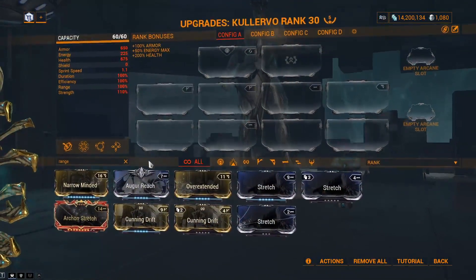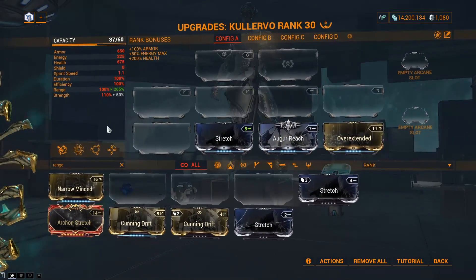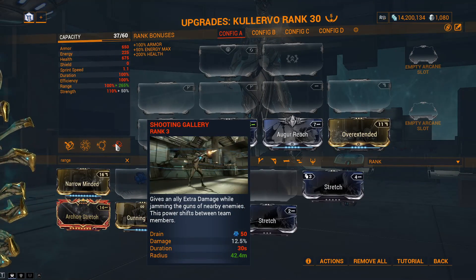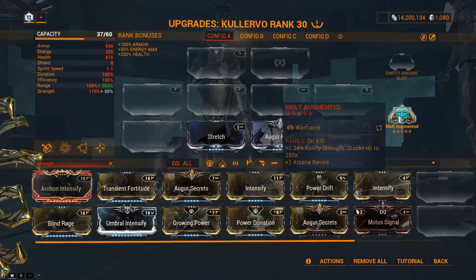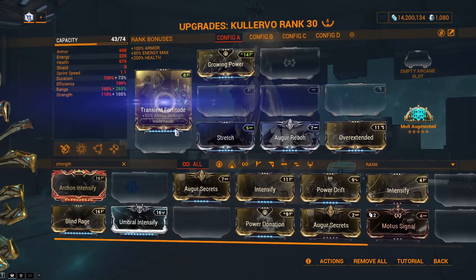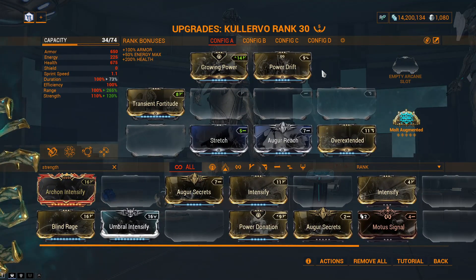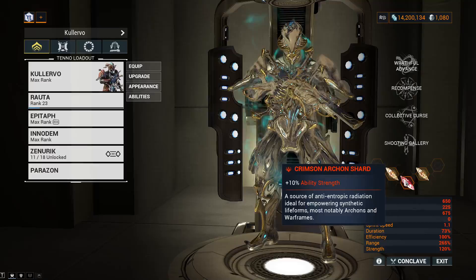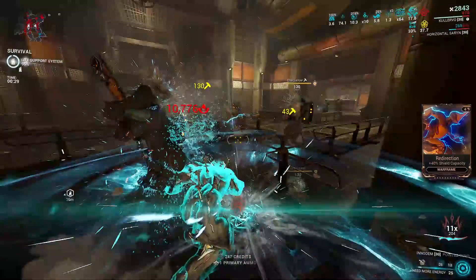Range is very important for Calervo, so using all the range mods besides the Exilus one gives 265%, which gives the teleport 66 meters of range, his third getting the same value, Shooting Gallery getting 42 meters, and the blind getting 31. This drops strength to 40%, so we need to build that back up to 200%. Molt Augmented gives back the negative range from Overextended, while a combination of Growing Power, Transient Fortitude, and Power Drift gives another 95%, totaling 195% power strength. This is unfortunately 5% short of the threshold, so a single red Archon Shard fills that remaining gap.